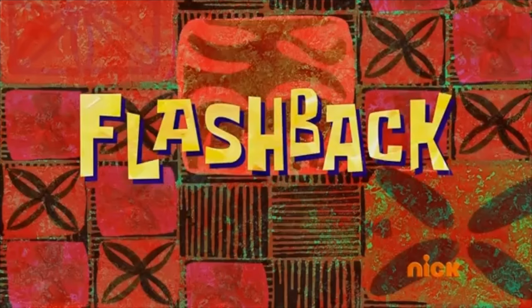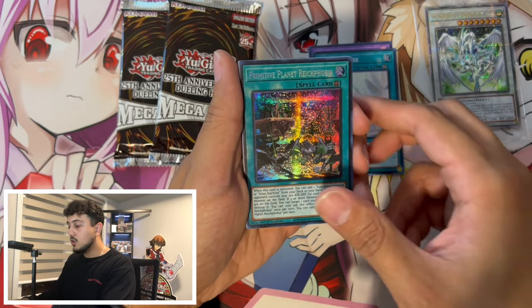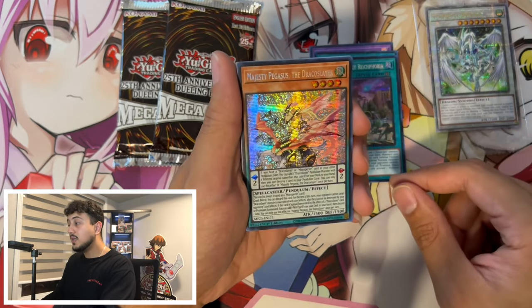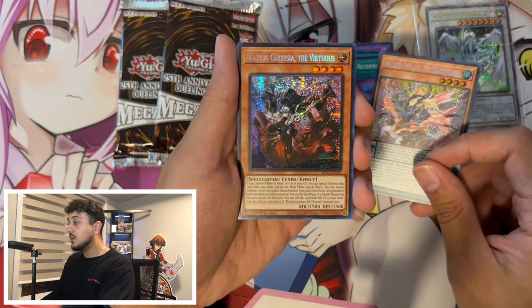The other day we did a video comparing the 2024 megatin with last year's 2023 megatin. What we found was in the 2023 megatin there was an error where every pack had four secret rares. Flashback — we have an Ice Jake, Curse Rake Phobia as a secret rare, that's not too bad. Majesty Pegasus as a secret is not too bad either.